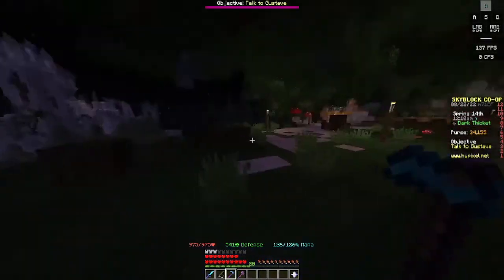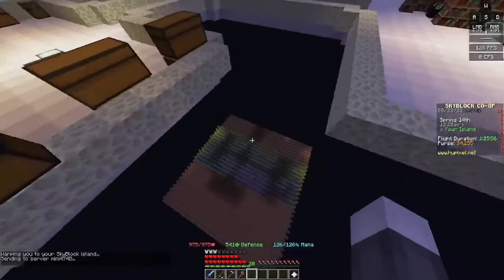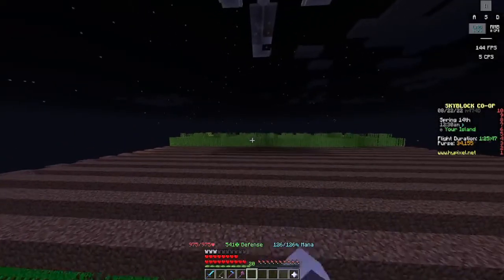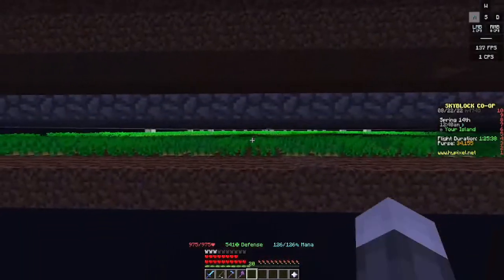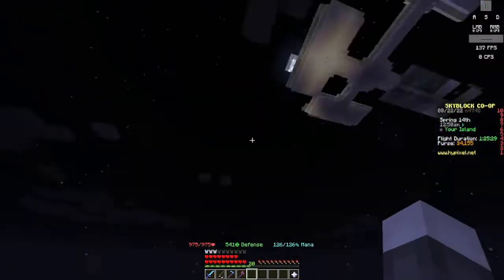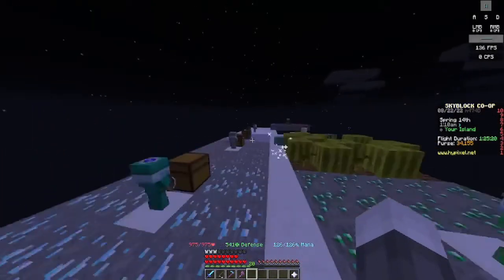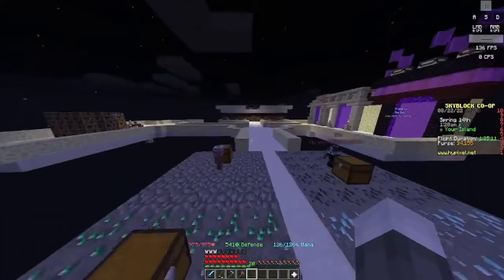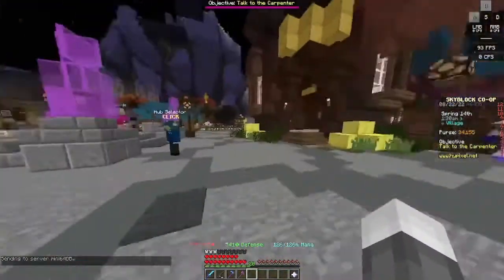If you want to farm farming XP, you can make a farm below your island. The two best crops for farming XP and money are sugar cane and potatoes. I have a potato farm which is really good — enchanted cooked potatoes are worth two million coins a stack at the Bazaar. These prices went down though — they used to be like eleven million for a tier eleven minion but now it's only 1.1 million, so I'm going to wait until it's higher again.